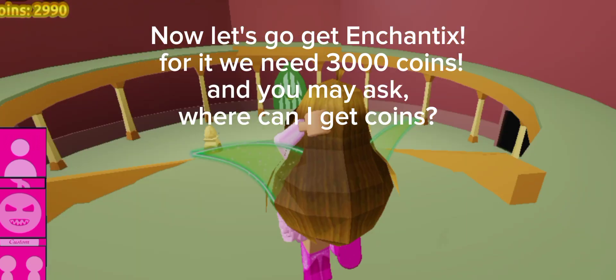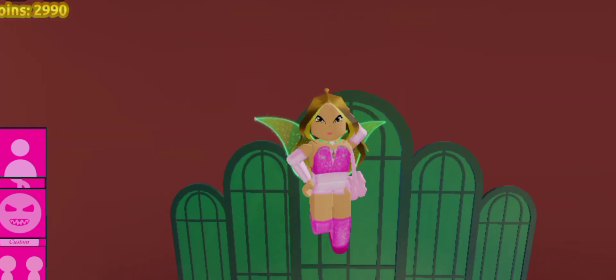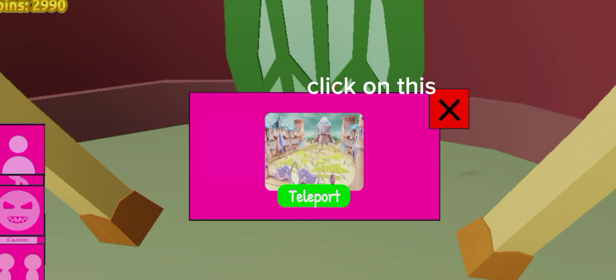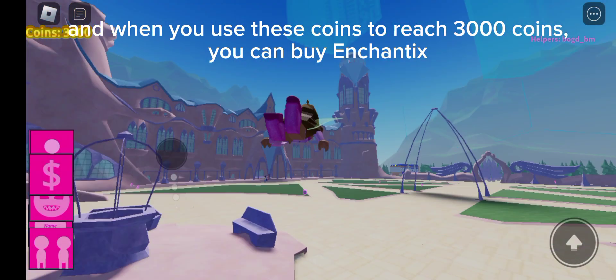For it we need 3000 coins. And you may ask, where can I get coins? Let's go outside. Click on this and collect these purple coins. And when you use these coins to reach 3000 coins, you can buy Enchantix.